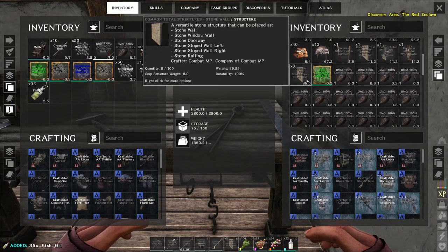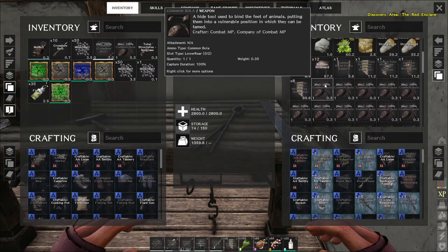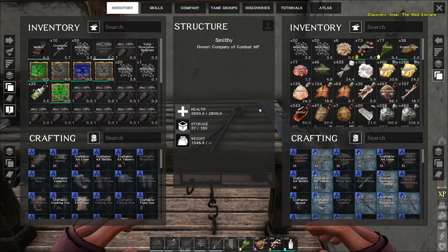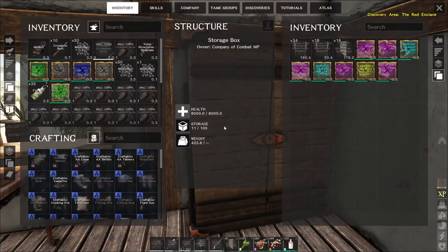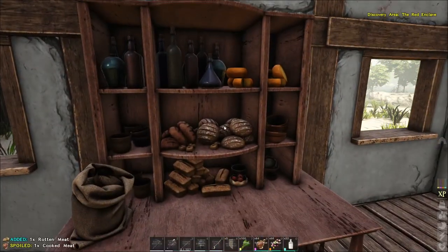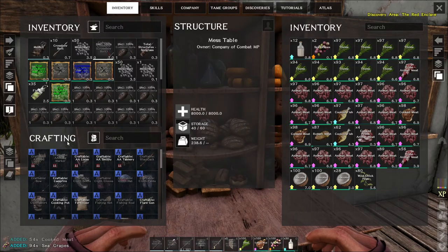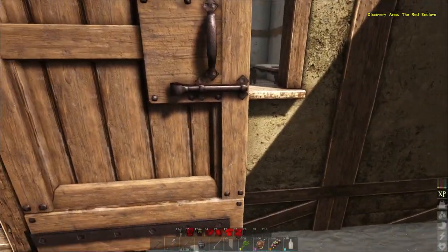I'll grab the oil. I'll take that — that's in C1. Then I'll grab all these bolas just in case we find something along the way. Everything else I think we can make out in the field. We have all the food I think we need. I'm going to take some milk, some berries, some meat, and some thyme — just so we can make sure that we survive throughout the whole thing.